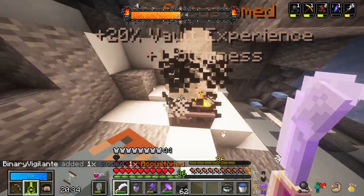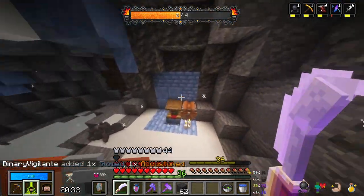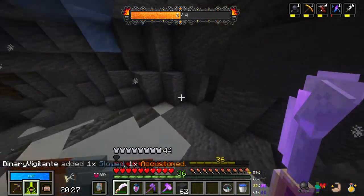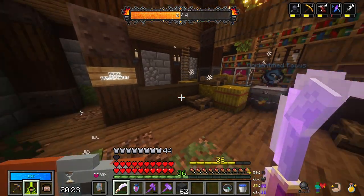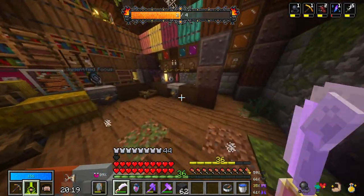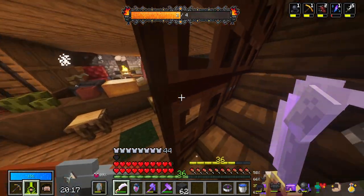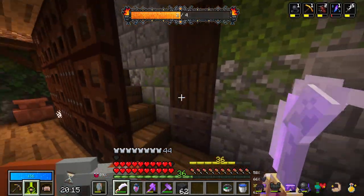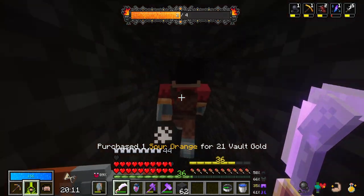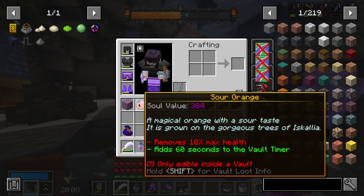Vault experience and slowness — that couldn't be better because we need vault experience. You can spawn in here — I didn't know that. Unidentified focus, sour orange — I feel like that's pretty good actually. I only have one of those. I'm going to buy that. Was that like 40 gold? That might not have been worth it — but they're good later game. It's an investment.